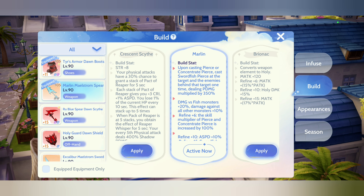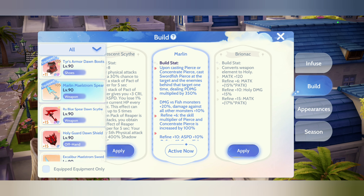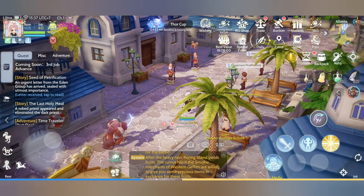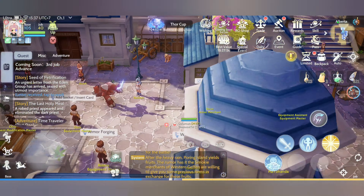Of course, the weapon for that should be Brionac. Or if you want a shield, you can use the Imperial set. But Brionac is better because it gives higher damage. Because Grand Cross is based on both Magic Attack and Physical Attack, you need to raise both. With Brionac, both your P Attack and M Attack will go up.